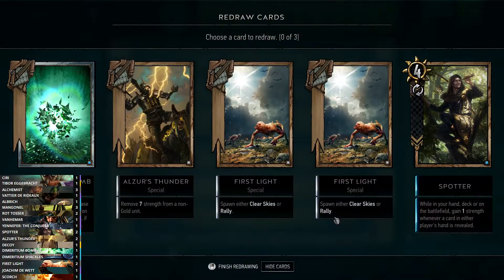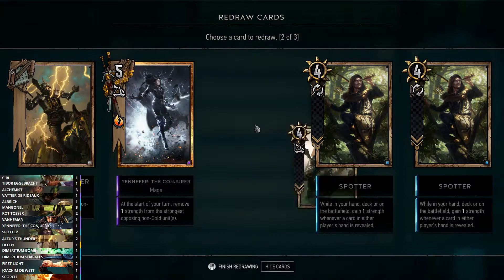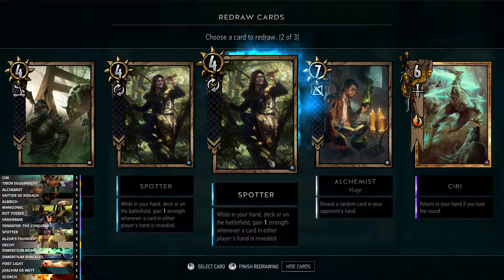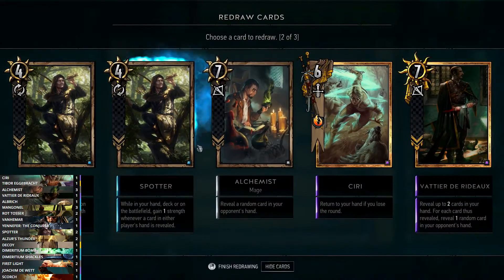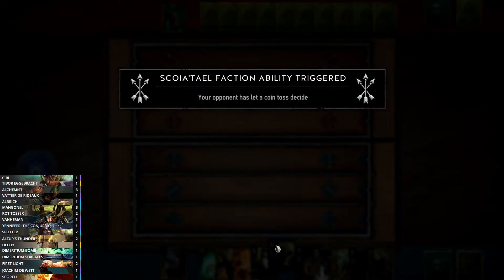We've queued into Francesca. For the mulligan — against Francesca she's not really running weather, so I hold the First Lights. Against maybe Monsters we'd mulligan them. We got Yennefer and a Rot Tosser. I like to mulligan the Spotters because they get stronger the longer you have them — they gain strength whilst in the deck as well as in your hand. You want to draw them in round two or three when they've been buffed.